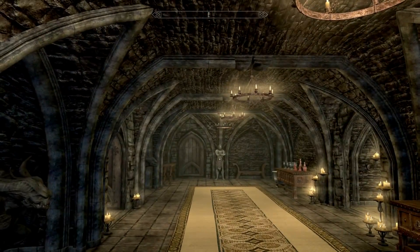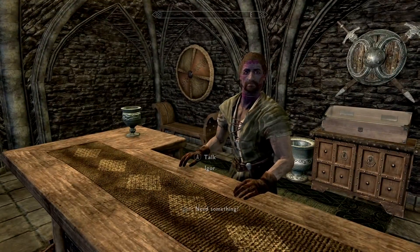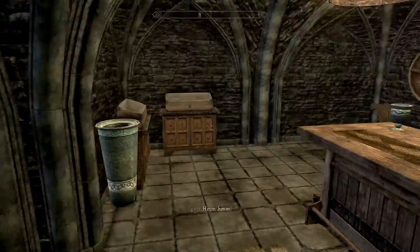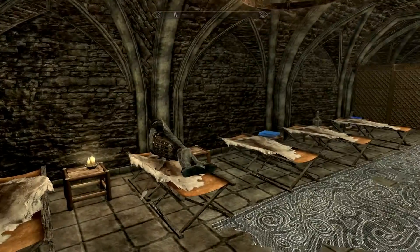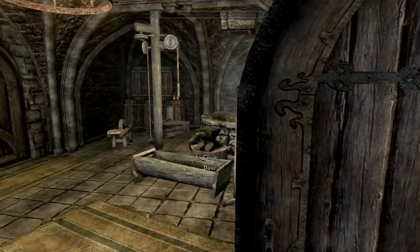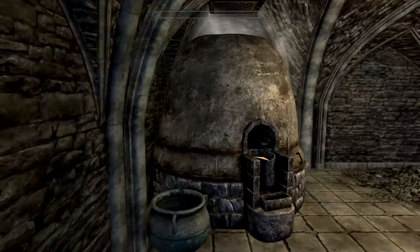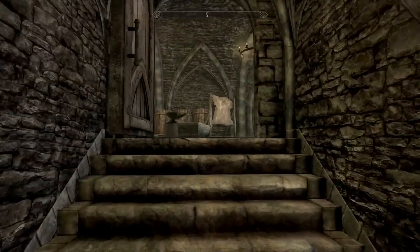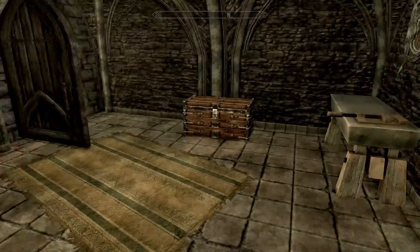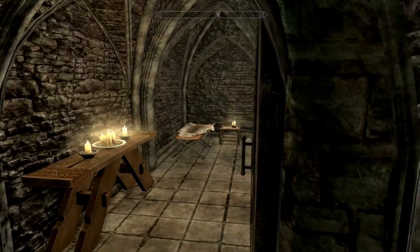There are workers sleeping on cots down here — I don't think I've ever seen cots in Skyrim before. The smithing room is here too. It leads down to the smelter, which I like — it's separate from the forge and grindstone. We've also got a tanning rack and a workbench. Very cool that everything is together but the smelter is separate.